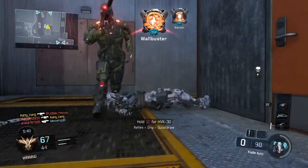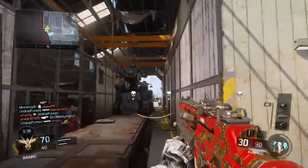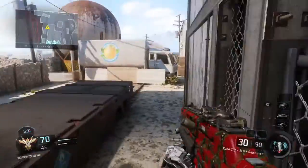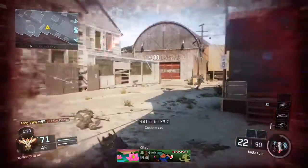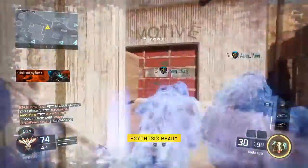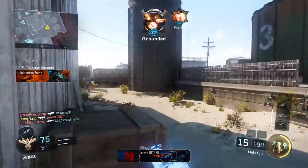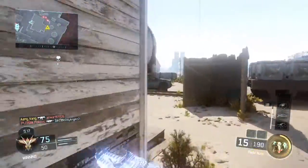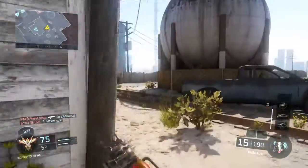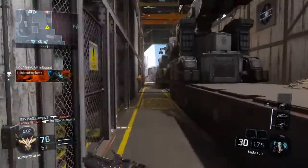BNI drop. Quick. UAV inbound. BNI link, air package incoming. Kill. BNI link, air package incoming. Counter UAV inbound.